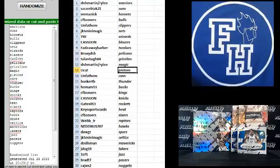D&H Martin and Riley the Magic, U-Cat Pistons, Unfathom Cats, Cavs, Husker TV Thunder, Homar of the Bucks, CFB Covers Kings, Cassie John Knicks, Gates Rockets, Key Sports Cards Heat, CFB Covers Sixers, Webb Jr. Raptors, Needhamus Hawks, Dawgs Spurs, JK5 Mini Magic Celtics, Dudas Man Mavericks, JDOG19 Lakers, 1 of 1 the Jazz, Brad T7 Pacers, and Cajun 2 the Nuggets.